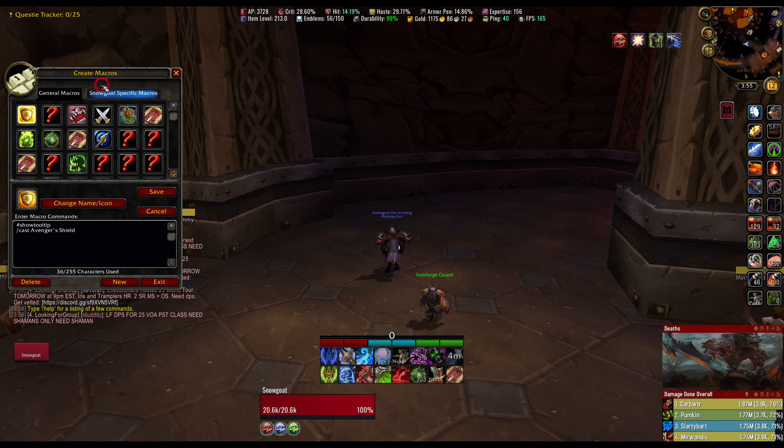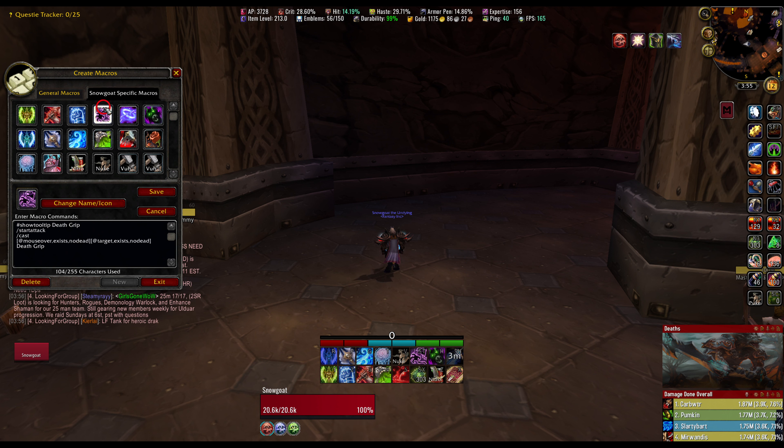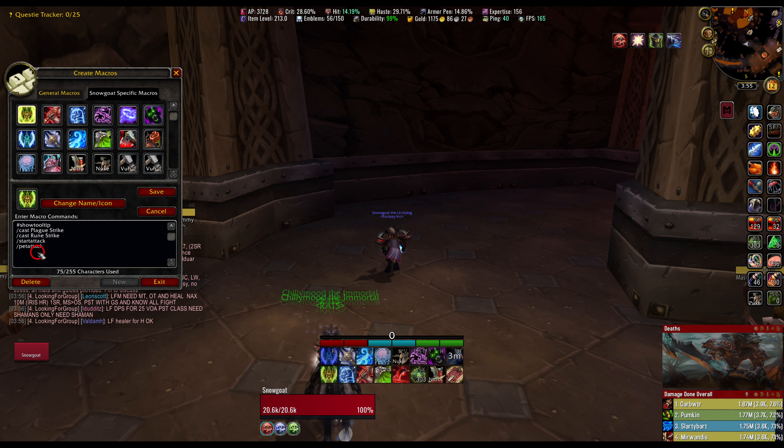Now I'm going to show my macros — there aren't that many. The basic one I use is a macro that combines Start Attack, Pet Attack, and Rune Strike into all of my most-used buttons. You don't have to have Rune Strike in there, but Start Attack definitely should be in there, and Pet Attack too so your ghoul or Army of the Dead doesn't fail to attack.